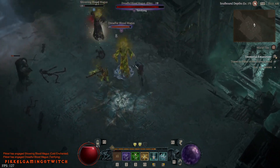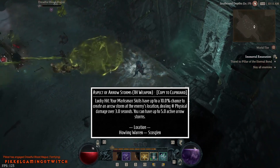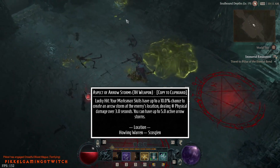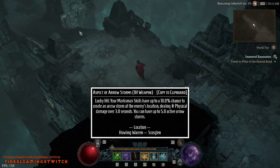Weapons can only imbue offensive aspects. I'm going with the Aspect of Arrow Storms — lucky hit with Marksman skills has a chance to spawn an Arrow Storm. This is found in Howling Morrin in Skazglen.